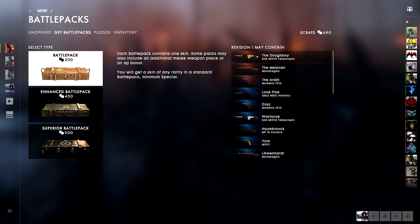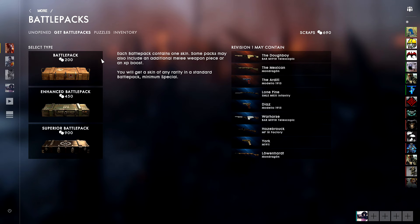The regular battle pack is awarded to players when they finish a game. If you stay until the end of the game, you have a random chance of getting a battle pack at a ratio of one battle pack per six players. So for example, if there are 24 players that's four battle packs, if there are 18 players that's three battle packs, and so on.